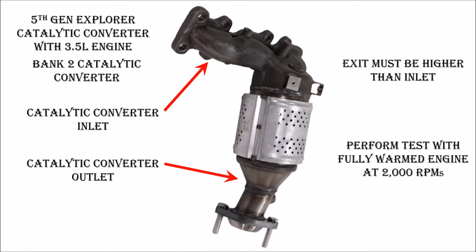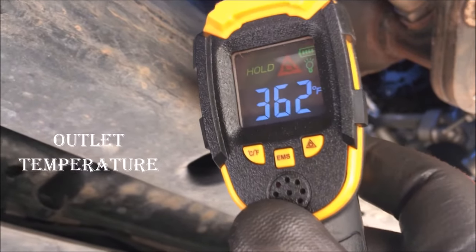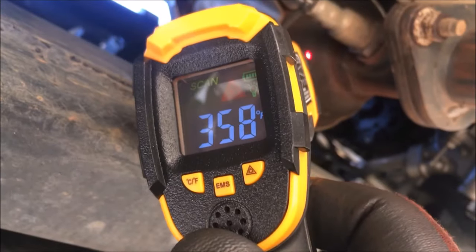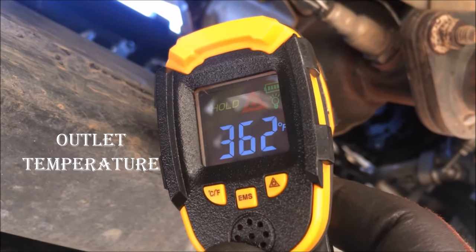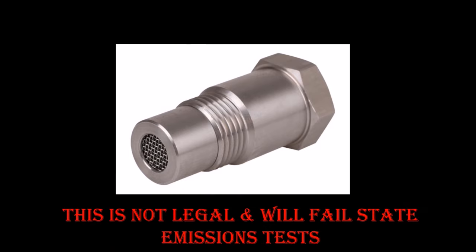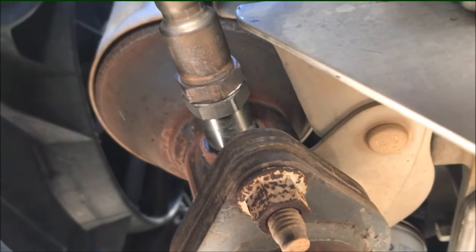Exhaust gas temperatures must be higher than the inlet gas temperature for the catalytic converter to pass the test. As I move back and forth between the inlet and outlet of the catalytic converter, the test indicates the unit is bad and must either be replaced or mask the O2 signal, as I did with my 2002 F-150 by using a spark plug defouler or a device specifically designed to mask the signal. As pointed out in my prior video, this is not legal, and if you live in a state that performs emissions testing, you will surely fail the test. Randy chose the extension to mask the O2 signal versus a new catalytic converter.